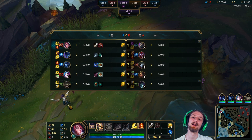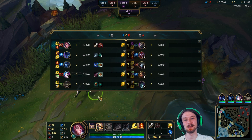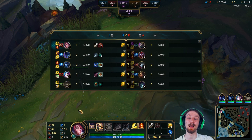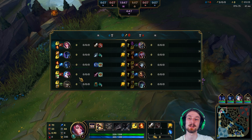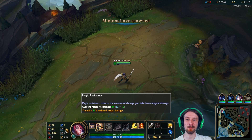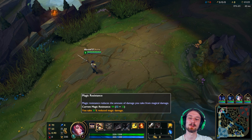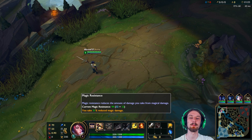Runes today are attack speed quints, attack speed marks, armor seals, and 100% magic resist glyphs, which is why I have 12 extra magic resist. So I take 31% reduced magic damage. That's kind of cool.